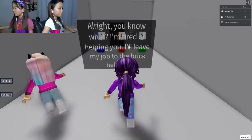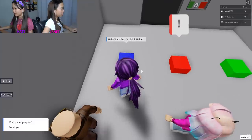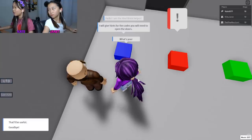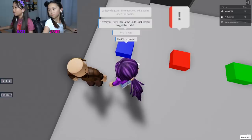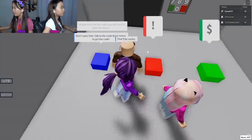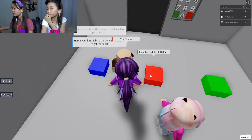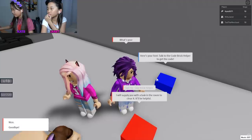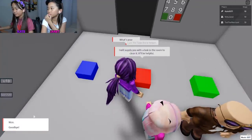Let's click this. Hello! I'm the Hint Brick Helper. What's your purpose? I'll give you hints for the codes you'll need to open doors. That'll be useful! Yeah. Take a hint - talk to the Code Brick Helper to get a code. I'm the Task Brick Helper. I will supply you with a task in the room to clear it.